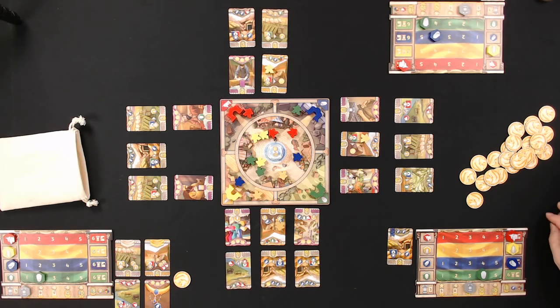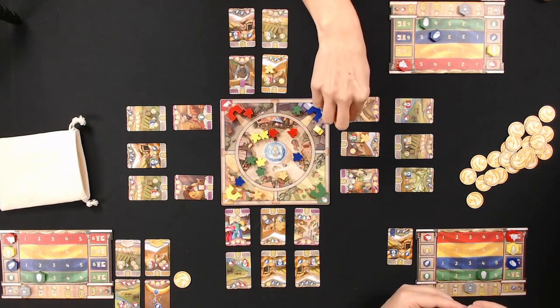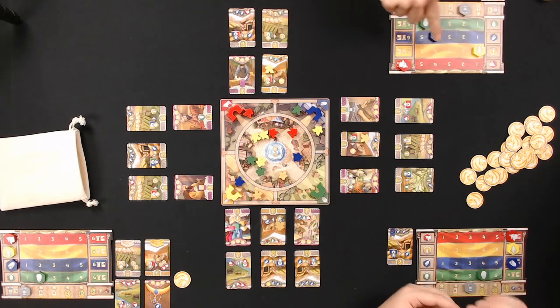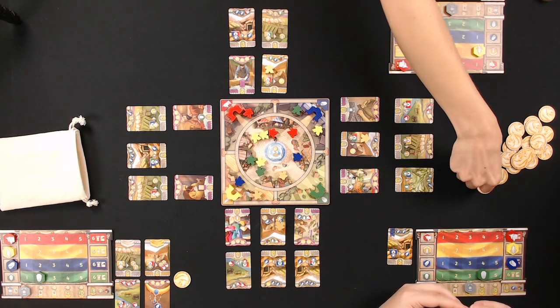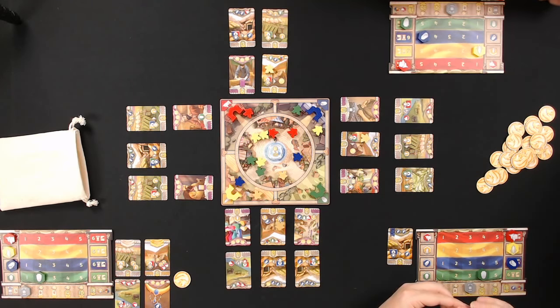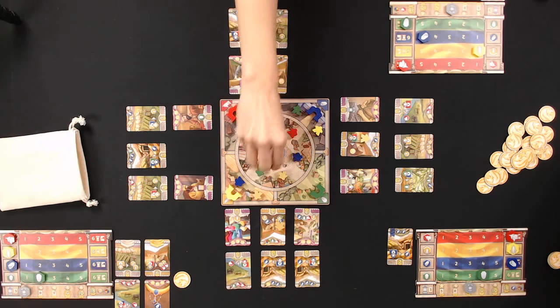Ryan confirms he can only go to the center with a Lydian merchant for trading. This is Lions of Lydia from Bellwether Games — check out the Kickstarter in the show notes. It's a very cool resource management game. Ryan takes one more influence step.